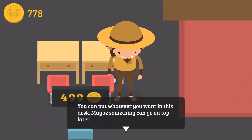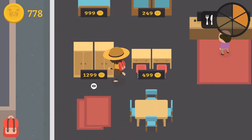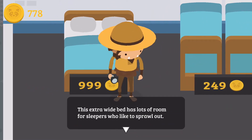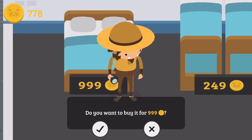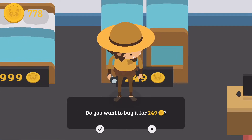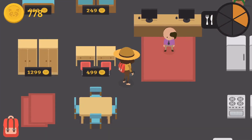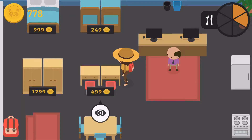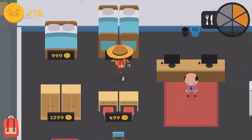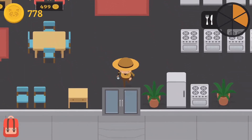What is this? You can put whatever you want in this desk. Maybe something you can go on top later. That's interesting. I don't really want it. This extra wide bed has lots of room for sleepers who like to sprawl out. What? What's the bunk beds? Live the childhood dream of sleeping on the top bunk. No. Should we get anything else? We can get these last two items. $4.99 and $2.49. We can actually get a bunk bed. Should we or should we not? No, I think I'm fine. We don't need anything else. I think we have all we need.